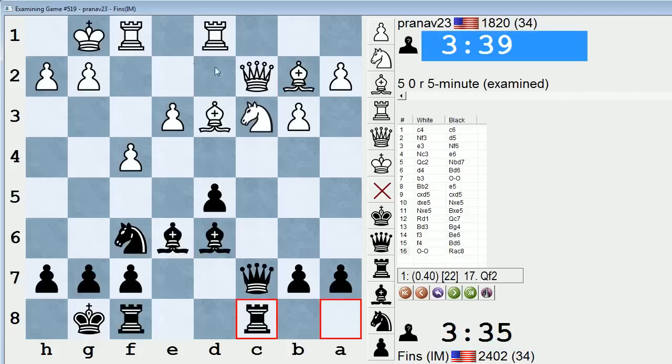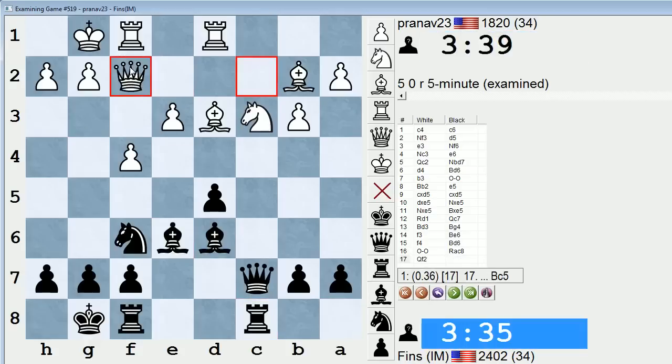So he played f4, I went bishop d6, he castled, rook c8. He played a pretty natural move to try to escape the c-file pressure, but it just so happened that it ran into bishop g4. What would have been better? Queen f2 would have been better. The dream scenario for White is to get their knight or bishop to the d4 square — like play knight b5 and try to sink it in there, or bishop d4 to reinforce that pawn. Maybe they can succeed in doing that after queen f2.